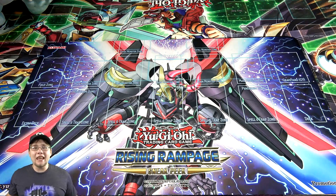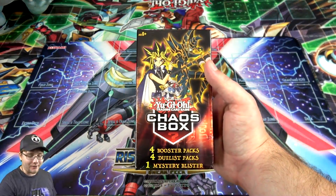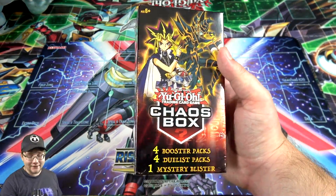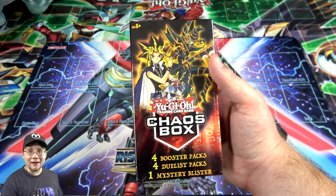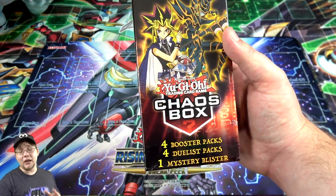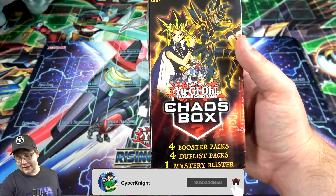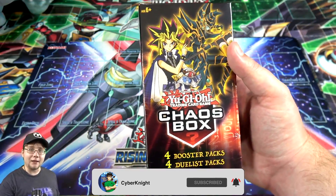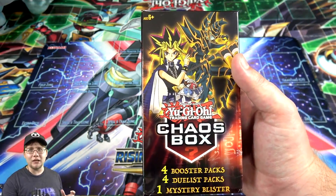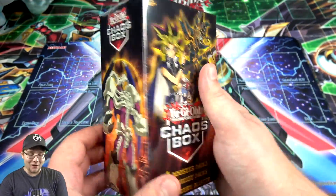What's up everyone, this is Cyber Night and today I'm going to open up a brand new Yu-Gi-Oh Chaos Box. This is the newest chaos box that's just been released. We have Dark Paladin on it, which is how you can tell the difference. You still get four booster packs and four duelist packs, but one of the changes is that you get a mystery pack as well, not a figure hanger or keychain like last time, so we get an extra pack — that is awesome.